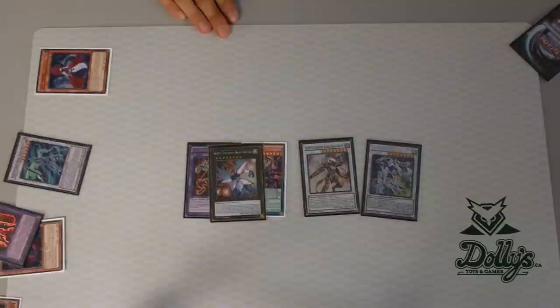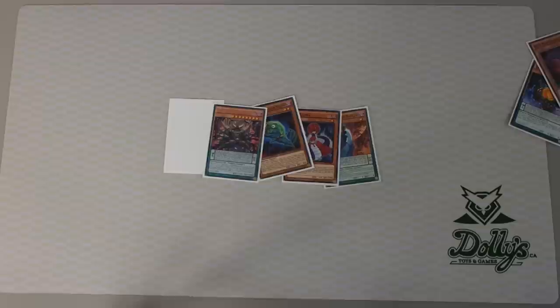Wow. So just an extra card in your hand and you basically have a Number 38. You have basically three negations on the board — yeah, three. That's pretty sick. So this is pretty much it for combo number two. Let's go off to combo number three.